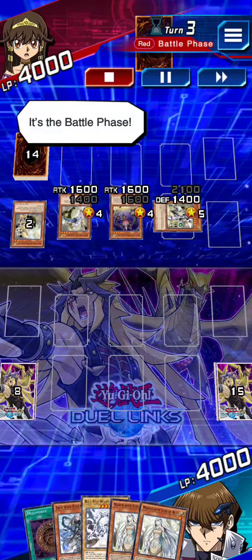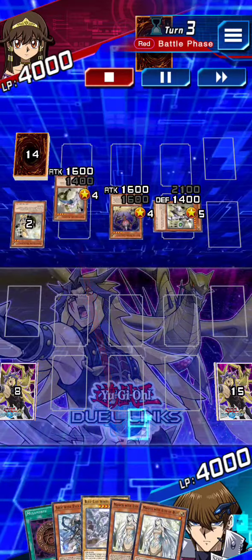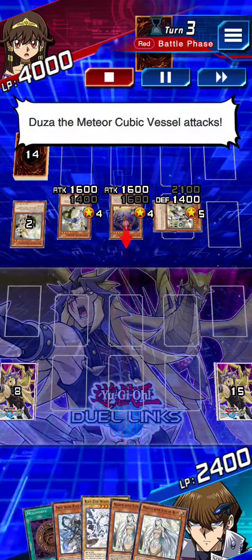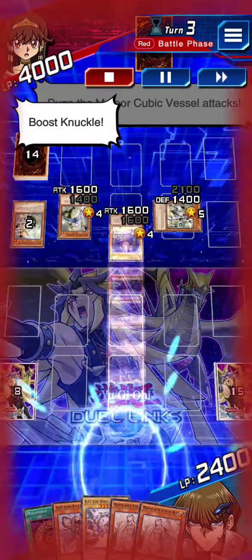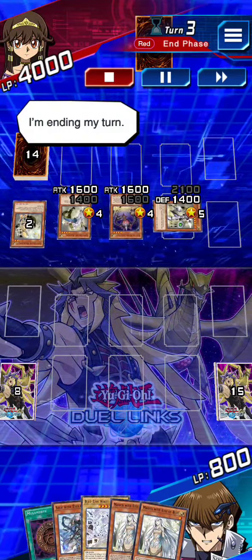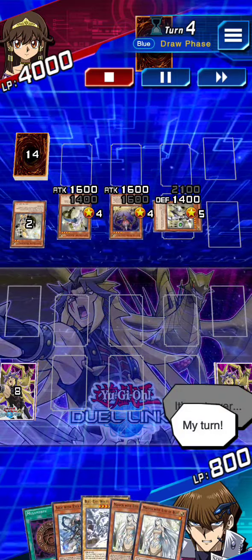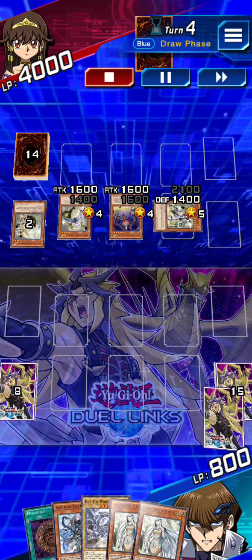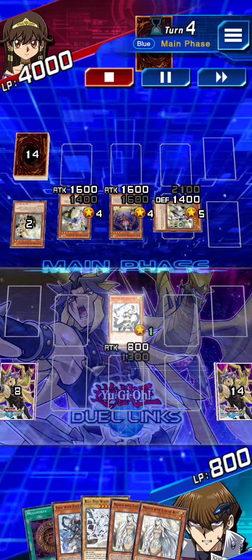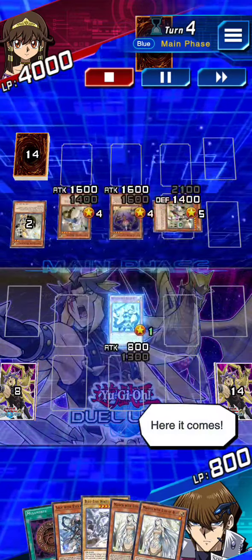It's the battle phase. Go! Duzza, the Meteor Cubic Vessel attacks. I attack you directly. Duzza, the Meteor Cubic Vessel attacks. Boost level. Duzza attacks again — Boost level. Come out.